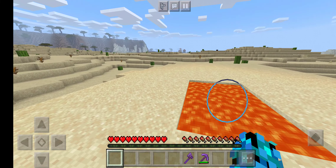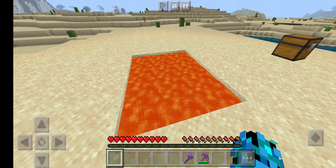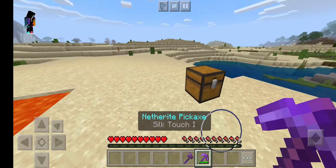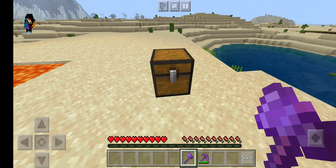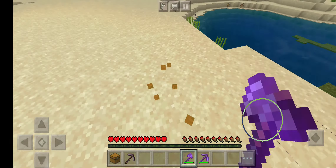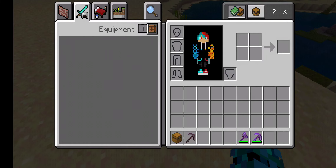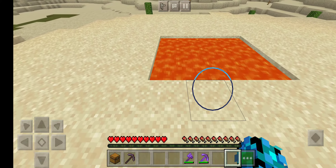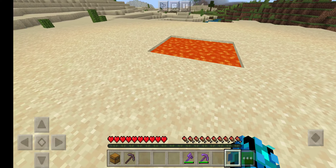Just straight up nothing in there, just nothing. Same goes for the chest — I put a netherite pickaxe, I'm gonna mine it. Oh wait, silk touch doesn't work with this. Aw, that's sad. Well, basically it'll burn anyway, it'll just straight up burn.